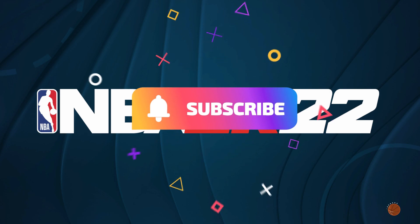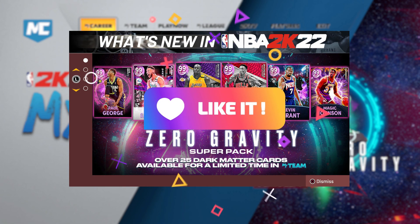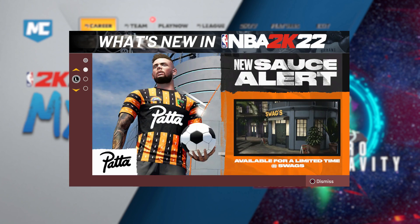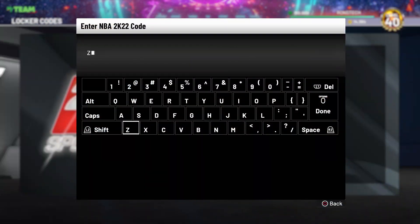What's up Toky Nation? Free locker code guys — you can use this code for Zero Gravity Fan Favorites Limited Edition, for Glitch Supernova, or Signature Series 6-Pack. You can enter Zero Gravity super packs, R2, L, N, Q, or you can check the code in my video. That's all guys, thank you so much for watching and subscribe for more NBA 2K22 locker codes.